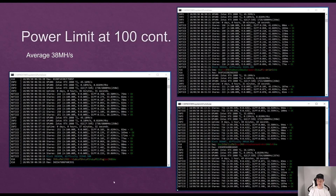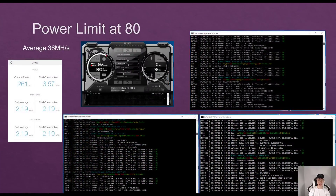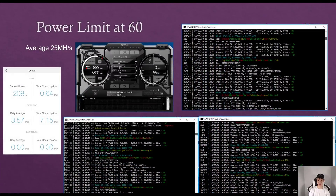Here are more pictures of my RTX 2080 Ti mining — go ahead and pause the video if you want to see those in more detail. Setting my power limit at 90%, I was averaging around 37 megahashes and consuming around 292 watts. Setting the power limit at 70%, I was averaging around 35 megahashes consuming around 235 watts.